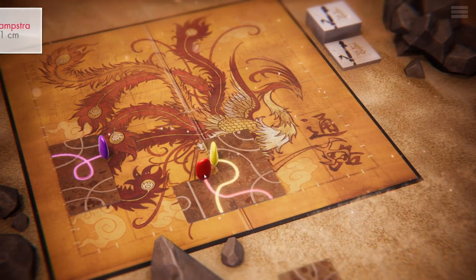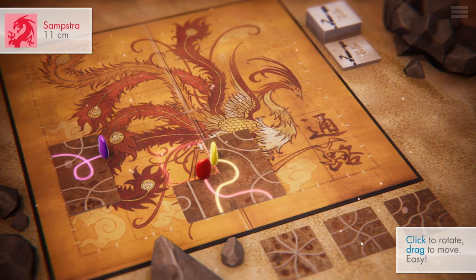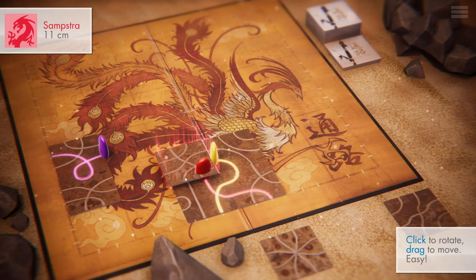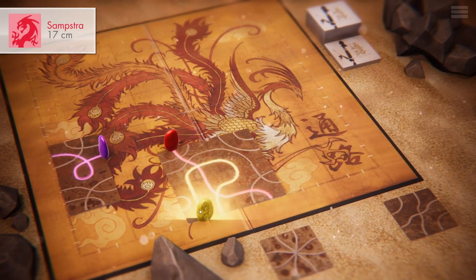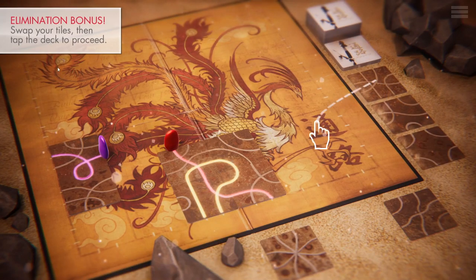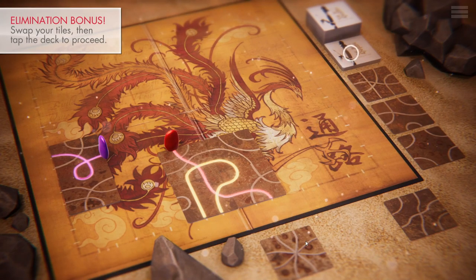Zemkat keeps moving against me, which is bad. So if we hit each other, it's actually game over. Look at this — I'm actually going to kill Zemkat right now. I'm just going to be like, no, you don't get to play with us. It's a valid move for me, so I can place it and it's game over. She cannot play anymore. And we get an elimination bonus so we can swap our tiles, which is actually really, really good.